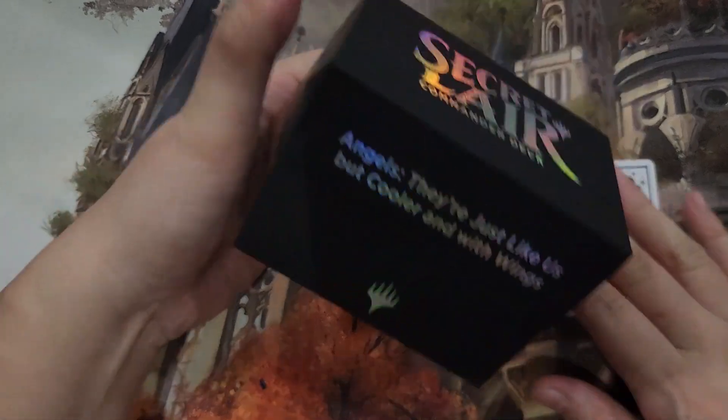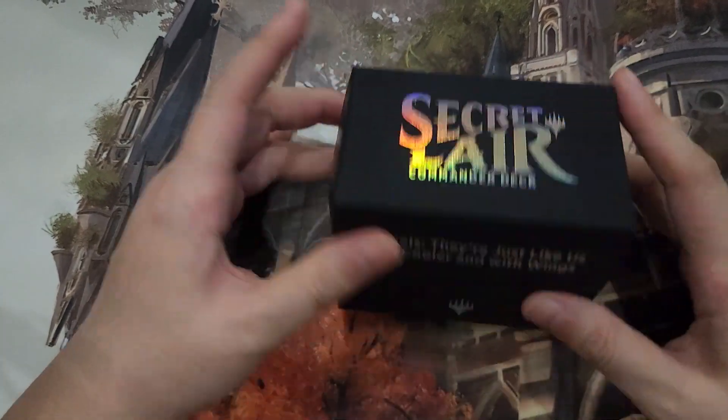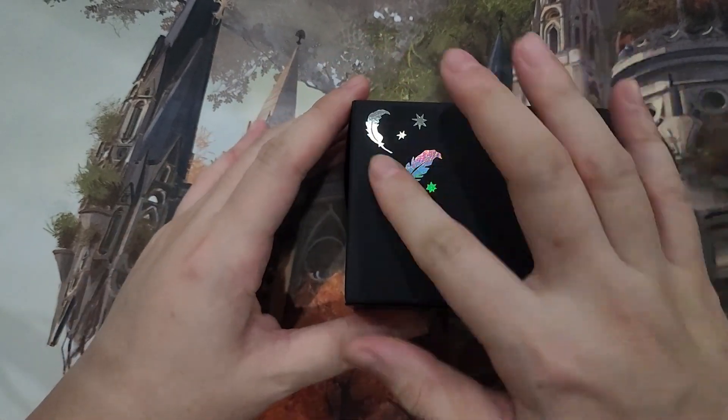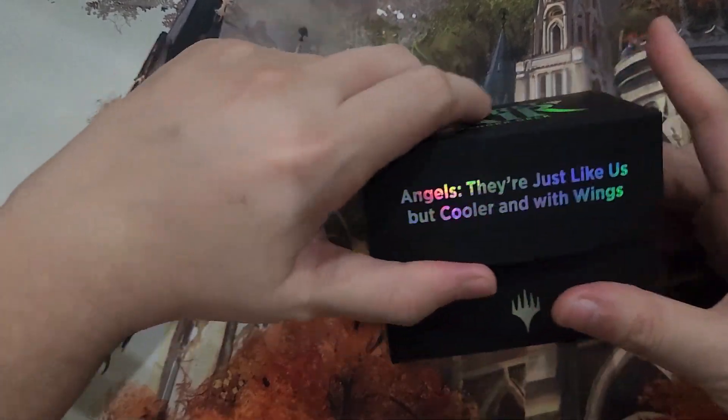It's in these nice foil black deck boxes that they've been using for the Secret Lair Commander decks. And this one has all the feathers because, you know, angel wings.